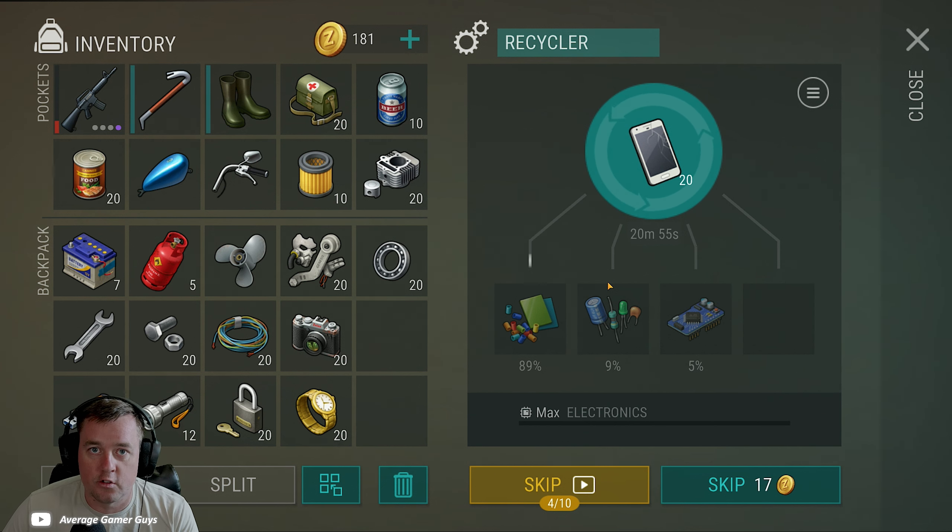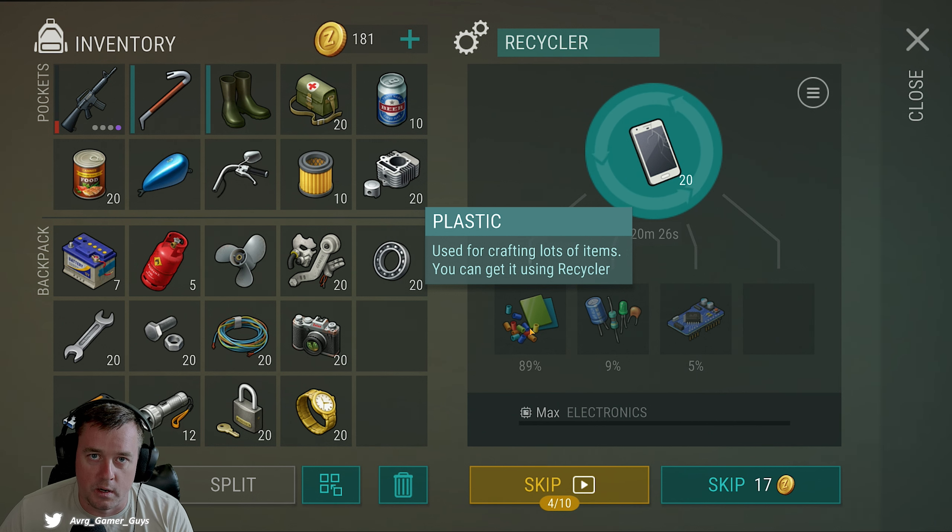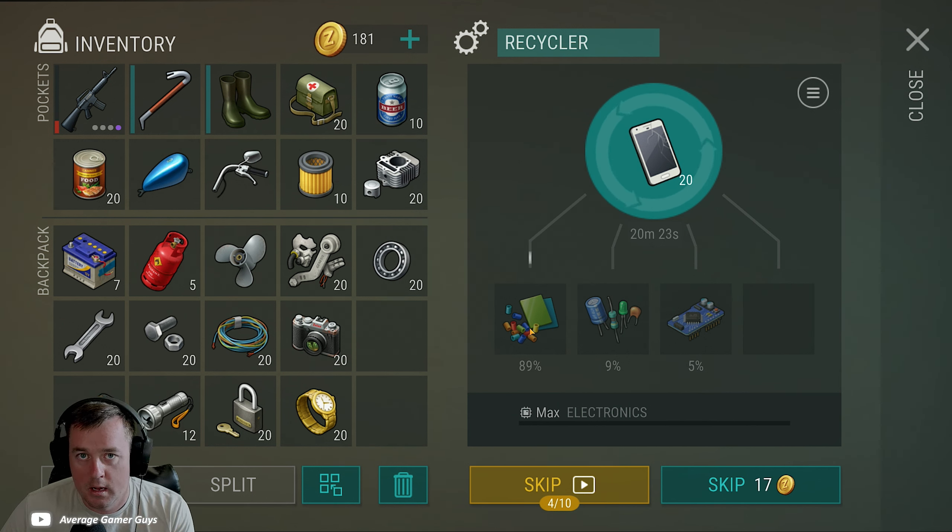Putting a stack of items in is especially effective for letting this run while you take a break or grind a location — having this running in the background is really fantastic. It's important to note that the recycler works like inventory stacks. If you break down a stack of 20 cell phones, you could reach a point where maybe only 15 break down because you get a full stack of 20 plastic in an output slot. Anytime a stack fills in any of the output slots, the recycler will stop until you clear it.